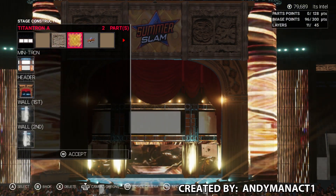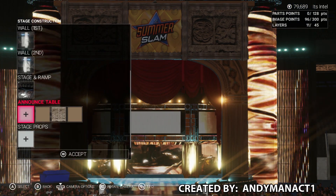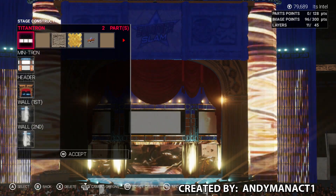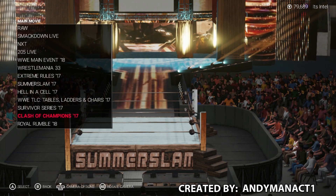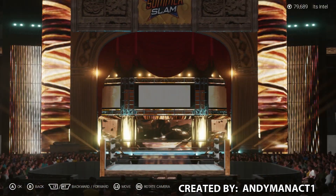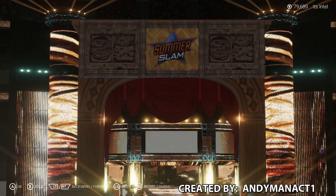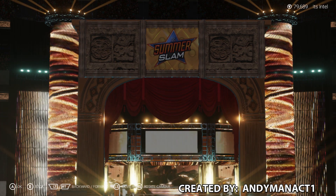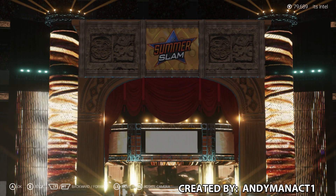They used a bunch of different things — they just used the Summer Slam sign, that's why it's that color. I would have changed it in Photoshop or something, but whatever. The movie — I believe it's Night of Champions, or whatever, Clash of Champions, Night of Champions — it's the same show. I really dig it. I like the different look to it — you went kind of like old school, gladiator Rome style, that kind of vibe. It's different than a normal Summer Slam, and I like that. This one was done by Andy Manna CT1 — great job.